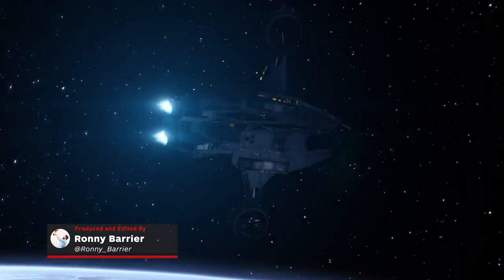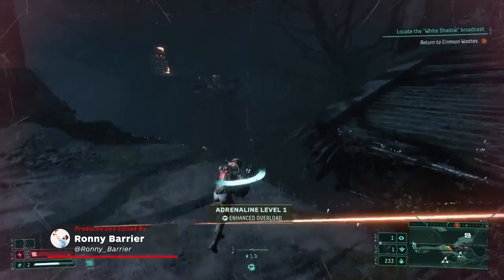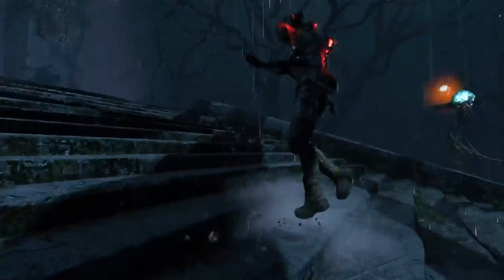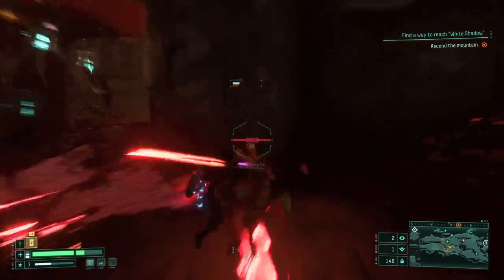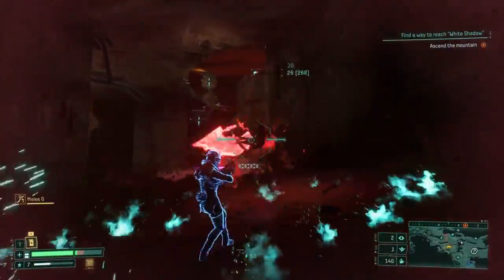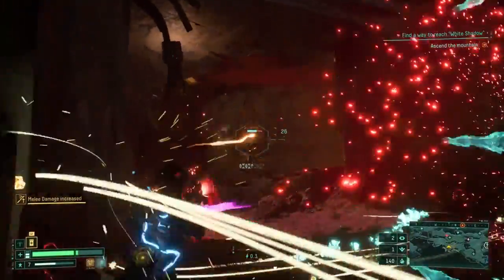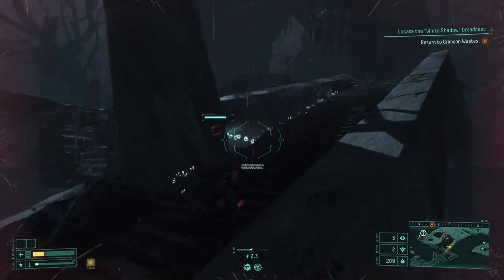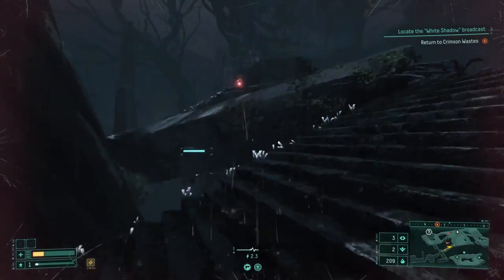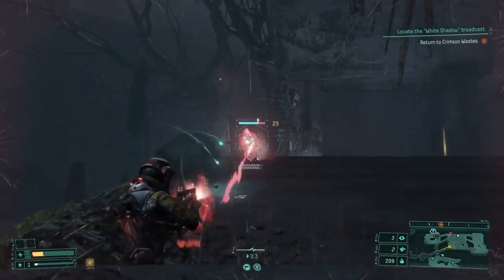Who'd have thought dying infinitely on an alien planet would be so hard? Like, really hard. You can do everything right, but get caught in one unlucky situation in Returnal, and you'll potentially lose hours of progress. However, there are a few tricks we've picked up that can stack the deck in your favor. So here are 20 tips to help you survive the not-death-loop death loop in Returnal.